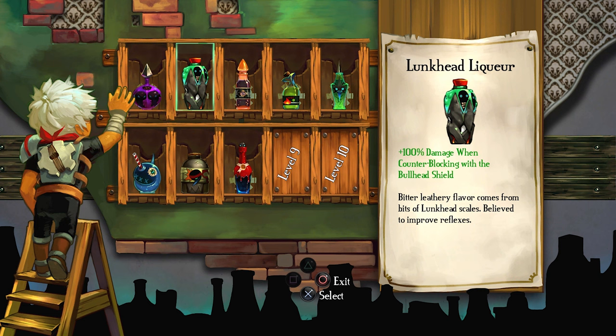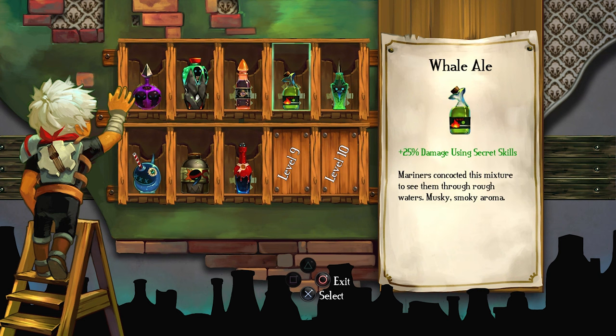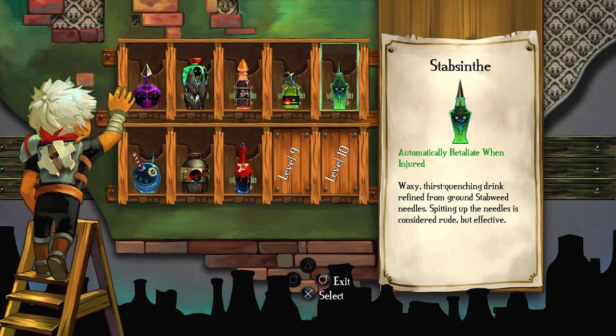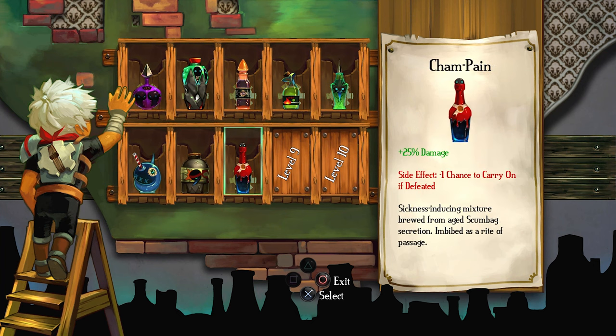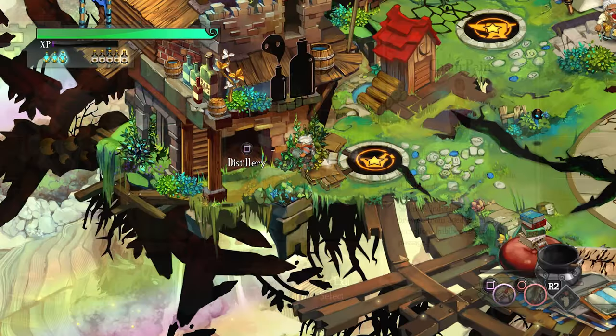In the distillery, you can apply spirits according to your needs. If you are at a lower level, apply the spirits that you feel are more important. The ones I showed in the video are those that I think are more relevant for this method.